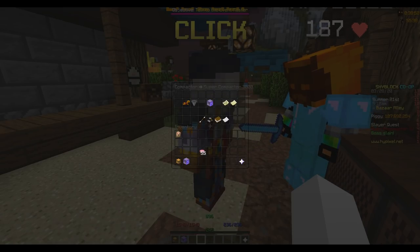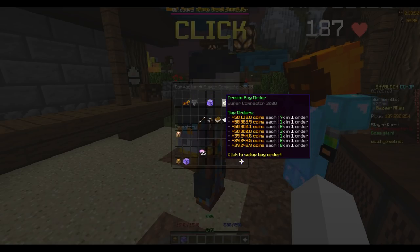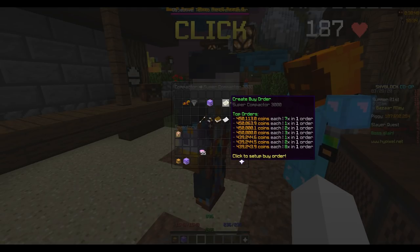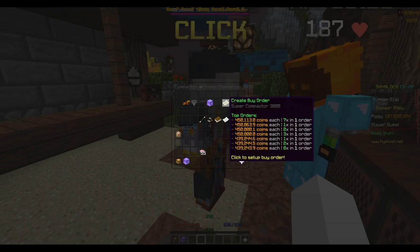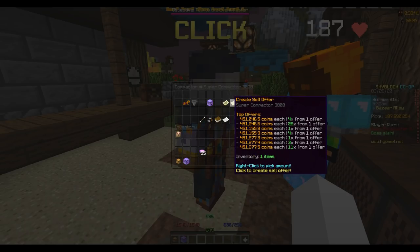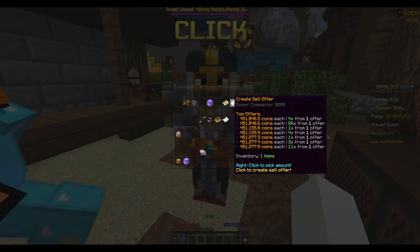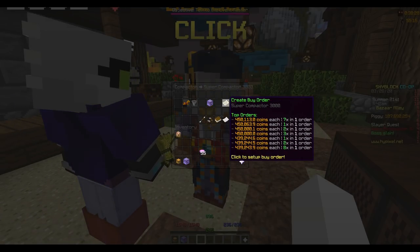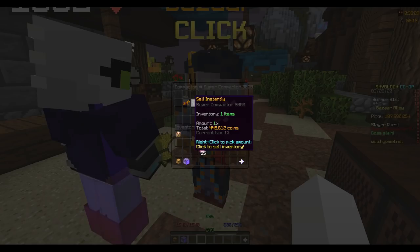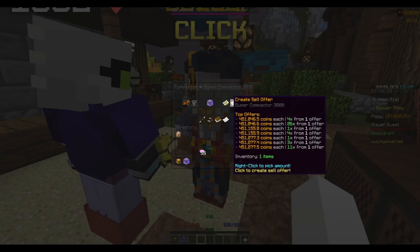The way that you actually flip is you're clicking these two buttons and you're looking at the margins between the top orders and the top offers. So you can buy at 450,000 coins and you can sell at 451,000 coins, which means that every super compactor you buy, you'll make 1,000 coins on. These aren't very good margins — you'll still make money doing this, but there are items with better margins. I'm just showing super compactors because it's the most common one that I flip.